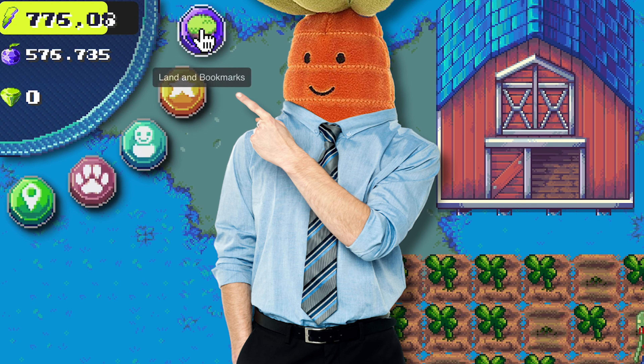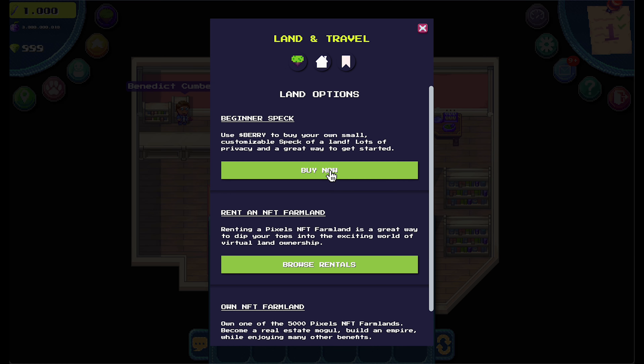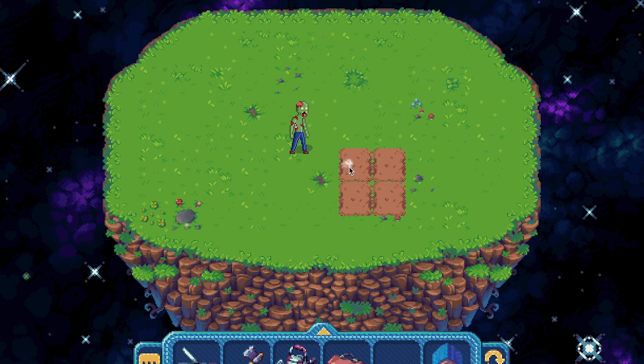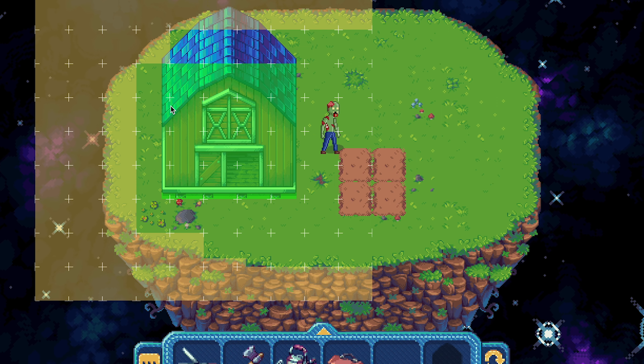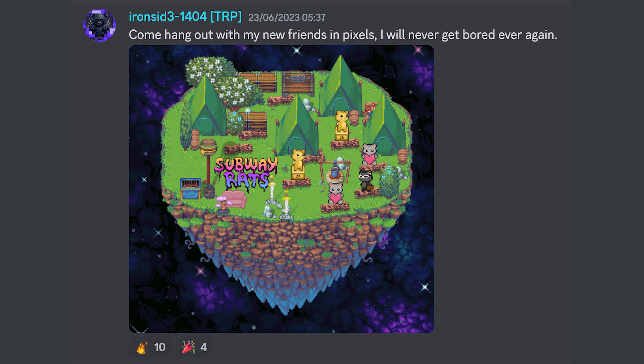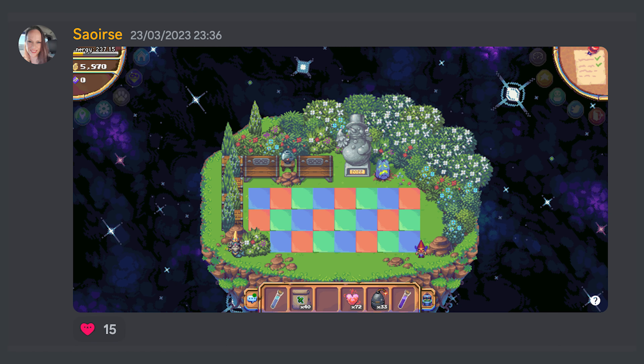Did you know that if you click on this button and then on this tab, you can buy a small land for only 100 berry? You can add four soil plots, decorate it, and place a maximum of one industry on it. Don't be fooled by its small size because you can create some amazing looking lands.